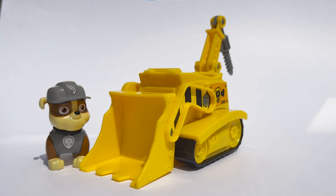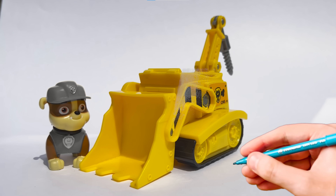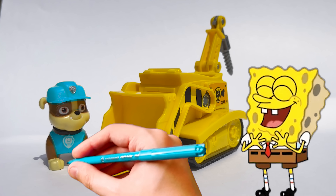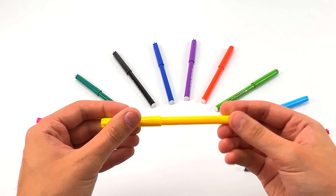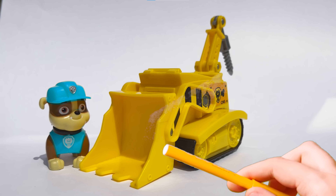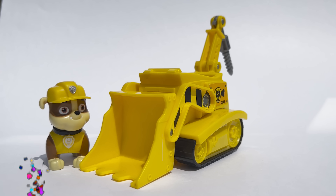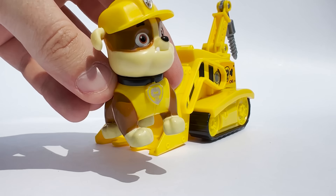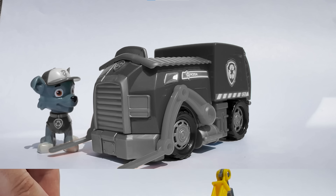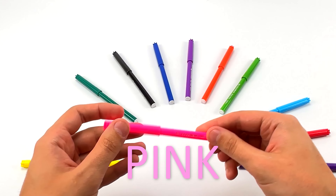Next up is Rubble and his bulldozer! I can't remember what color Rubble's truck is! So let's try the color purple! Oh no, that's definitely not the right color! Let's try again. Let's try the color green! Does it look quite like the right color? Maybe it's the color yellow? Yes! Rubble's truck color is yellow! It looks very beautiful!